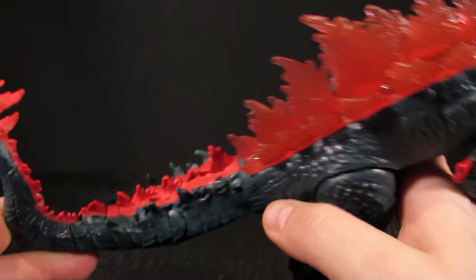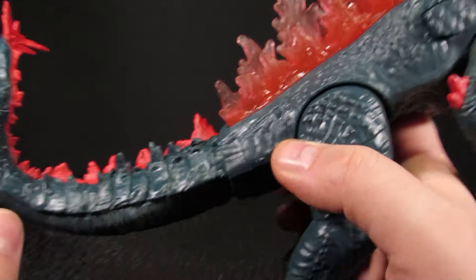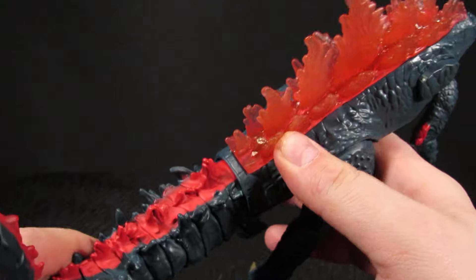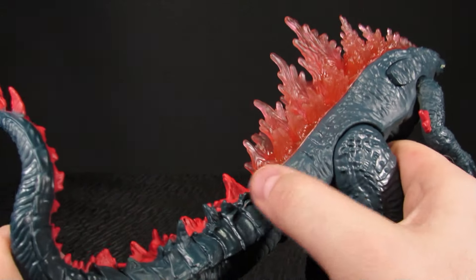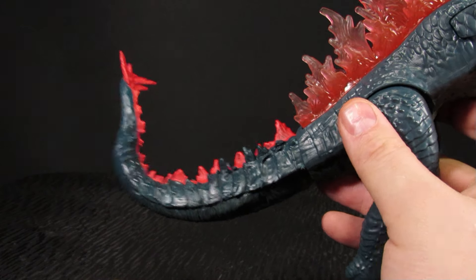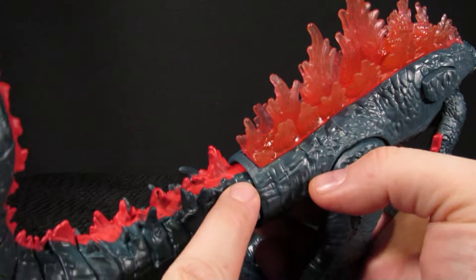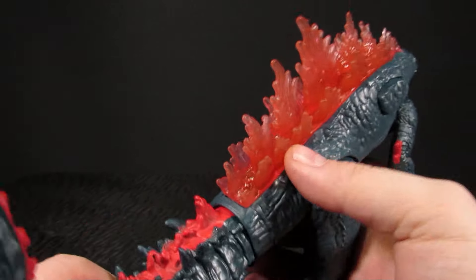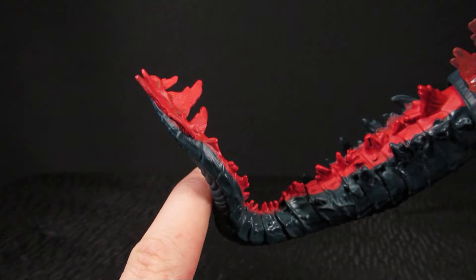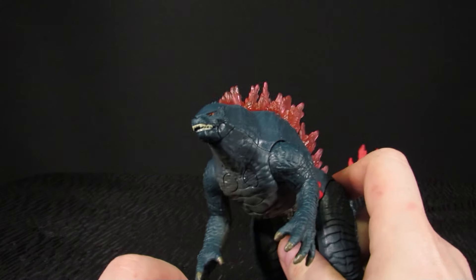Kind of like the previous one, we got translucent plastic for the upper spines. The lower spines are just painted, although I like that they don't paint this part — I appreciate that because last time it looked like crap. The color does stop though — you give and take. He's also got a thagomizer on the tail — that's what the dinosaurs have, that's what it's called.